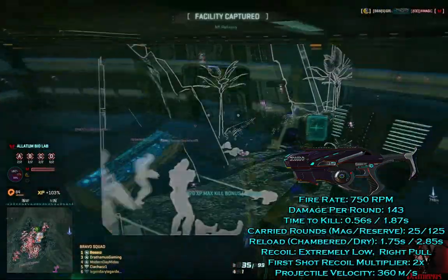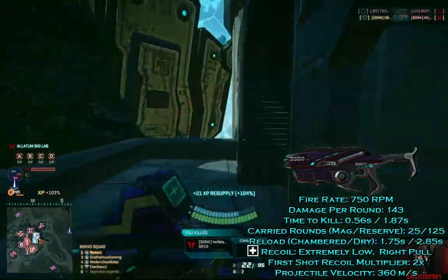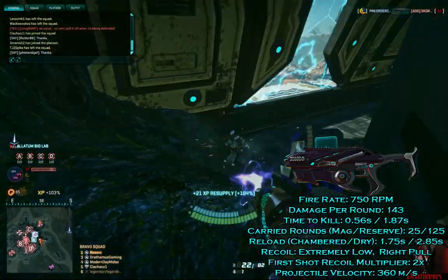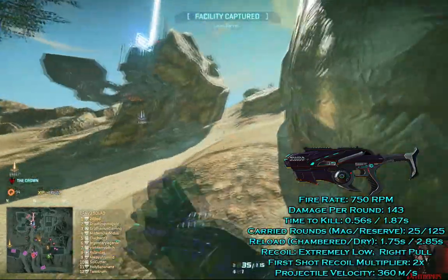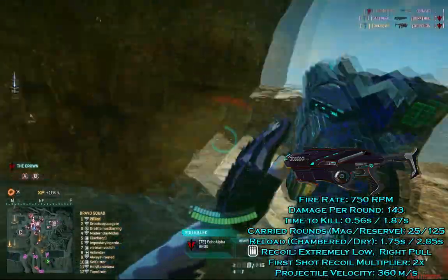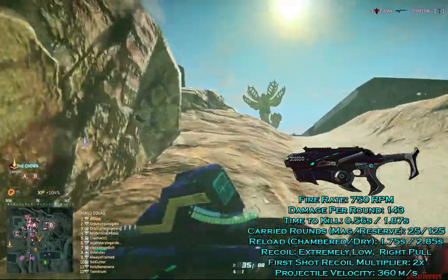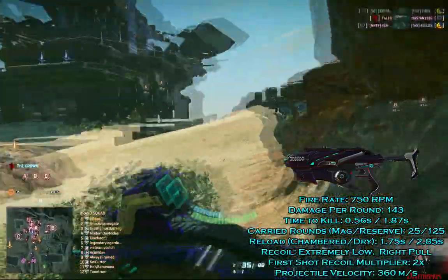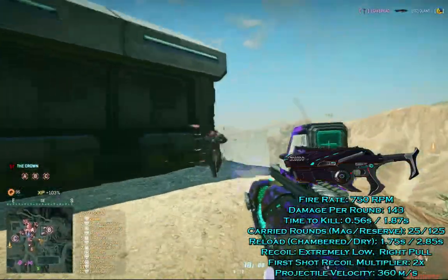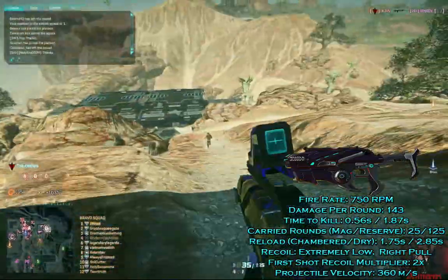The carried reserve ammunition allows for 17 more potential kills as well. The short reload speed, with rounds left in the chamber, is 1.75 seconds. With a completely empty magazine, the long reload speed is 2.85 seconds. The very little recoil of this weapon pulls up and to the right at a rate of 0.2 degrees. The first shot recoil multiplier is 2 times, making this weapon insanely easy to handle — aside from the Terran Republic's SMG, this is the lowest recoil gun in the game. Muzzle velocity of rounds fired from the Iridani is 360 meters per second, which, aside from shotguns, is the slowest moving ballistic projectile in the game.